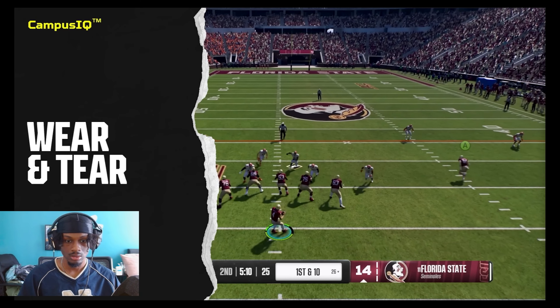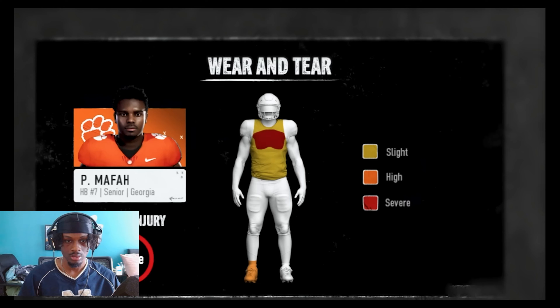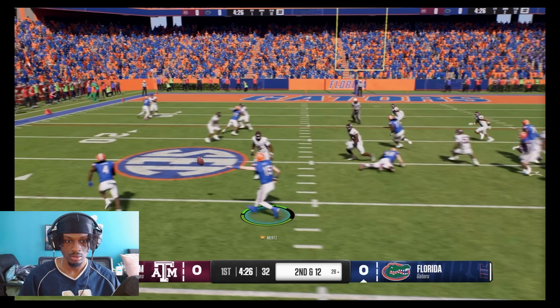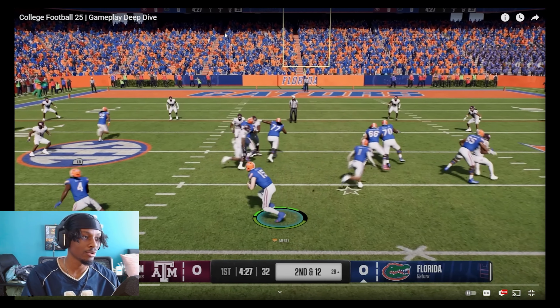So it still looks like traditional college football gameplay — little screenshots of the stadium, things like that. Everything looks kind of the same. It's still an NCAA experience is what I'm trying to say. The new wear and tear system changes how you approach every snap. Wear and tear is a progressive player health system that prioritizes strategic substitutions and diverse play calling to keep your players healthy.